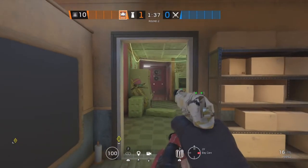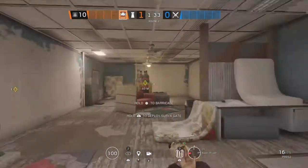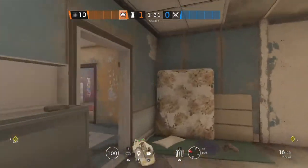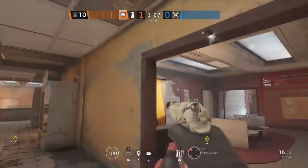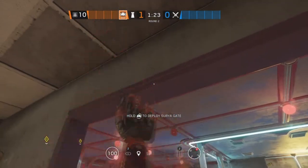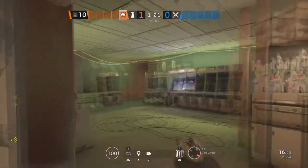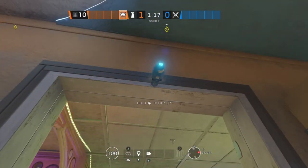The next site for Theme Park is going to be Daycare and Bunk. Starting off right outside of Bunk, we're going to be putting an Aruni right here on that double doorway. The second one is going to be right here on the Café doorway, and the last one is going to be right here on the Daycare doorway.